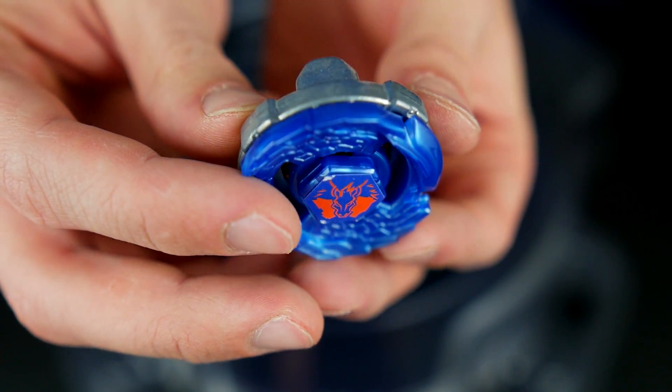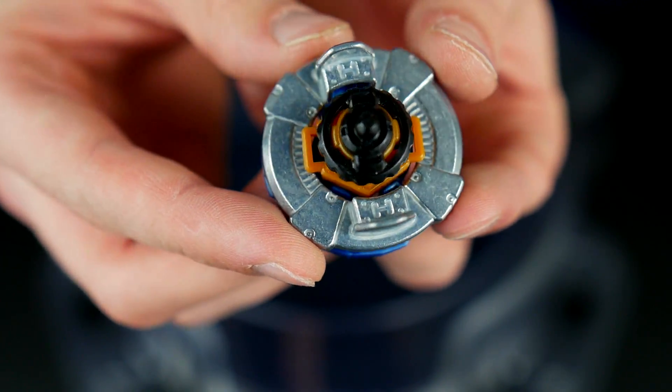I discovered these and they're really cute. These are a mixture between Metal Fusion and Burst — they use the face bolt, energy ring, spin track, and performance tip from the Metal Fusion (Metal Fight) series, but they use the forged disc from a Burst Beyblade. They are really tiny and really cute.